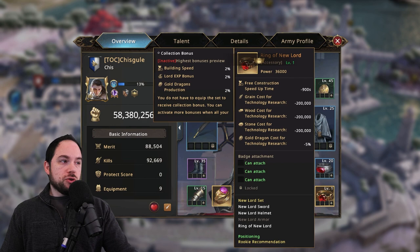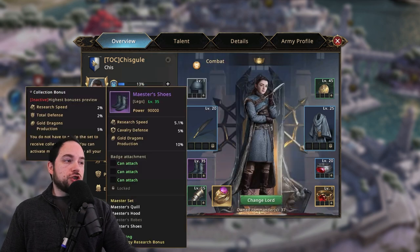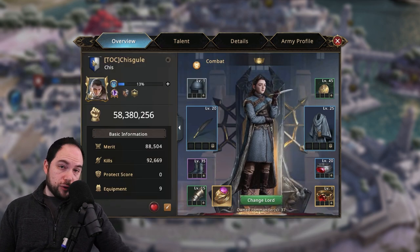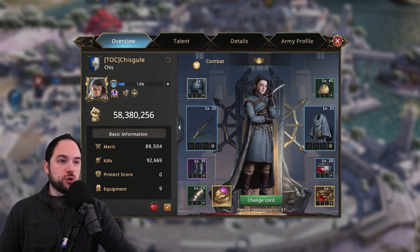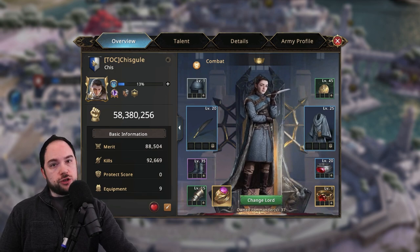Also, if you spend in the game, you can gain access to the Ring of the New Lord, which gives you a resource cost reduction for your research. It's pretty insignificant for any single research, but given that you do lots of research in the early game, it's actually a pretty sizable boost. You can do this for research speed, training speed, and building speed — and I swap between these sets every time I'm going to do new constructions, new research, or train troops.